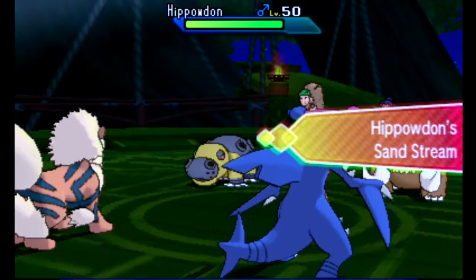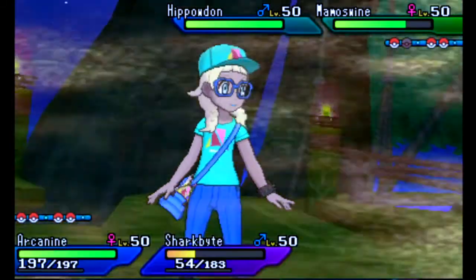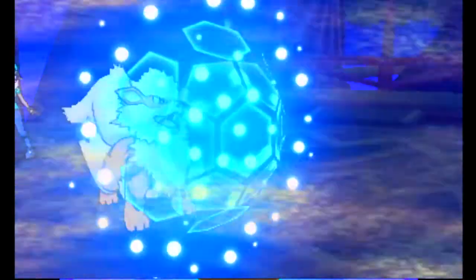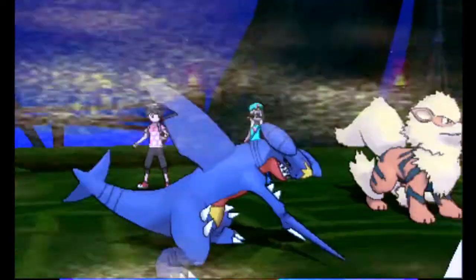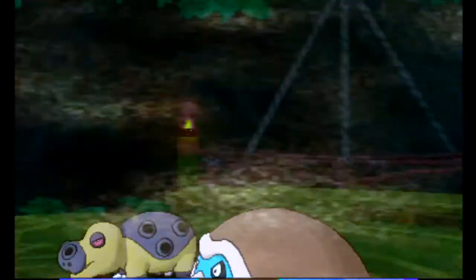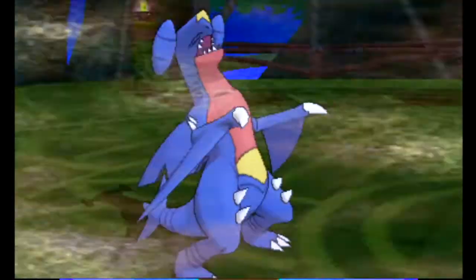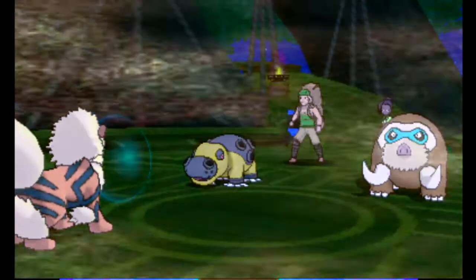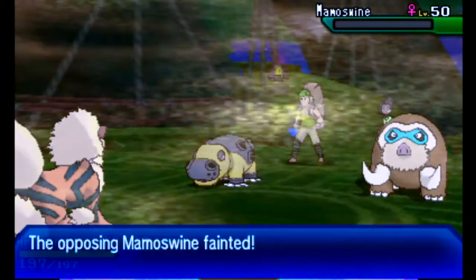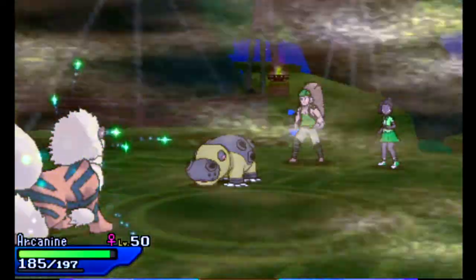And now we see a Hippowdon come in — Sandstream again. If I were locked into Earthquake, that would be bad, but Coolball has Protect so it wouldn't matter. I wanted to go for another Rock Slide since I have Choice Scarf. I'm pretty sure I'm going to go down right here with Icicle Crash coming. If only I had a Focus Sash, but it's okay. I go into Ferrothorn and Coolball uses Protect. Good thing he chose to do that — instead of wiping out Ferrothorn, it wipes out Mamoswine instead, which is the second time that has happened. That is one threat out of the way.